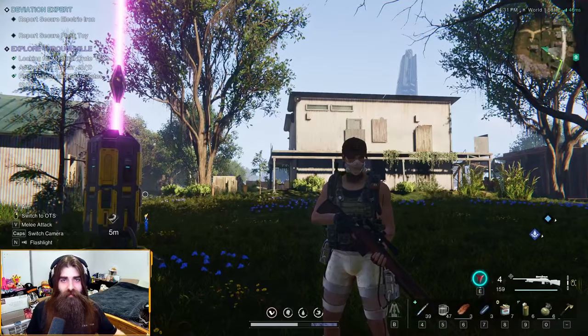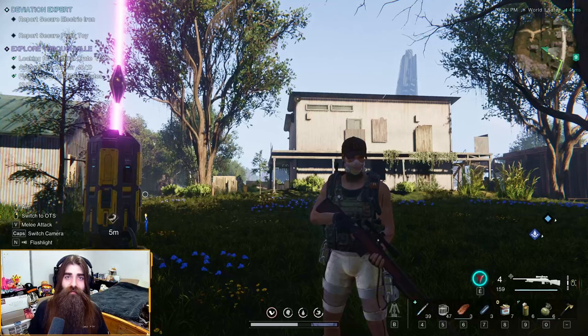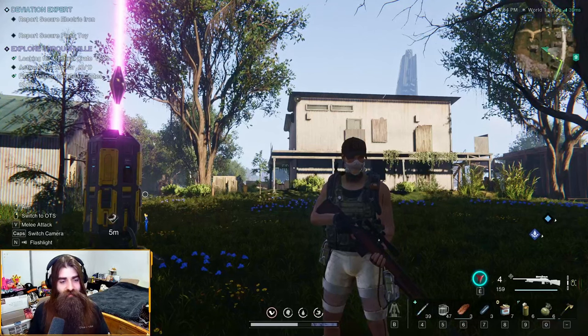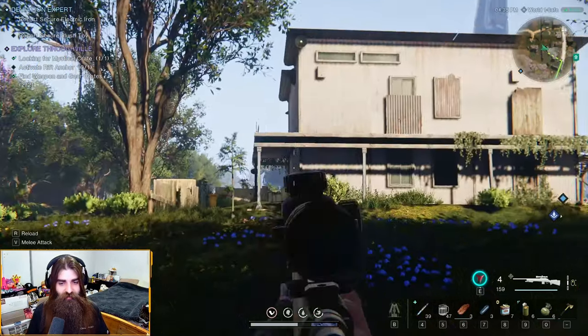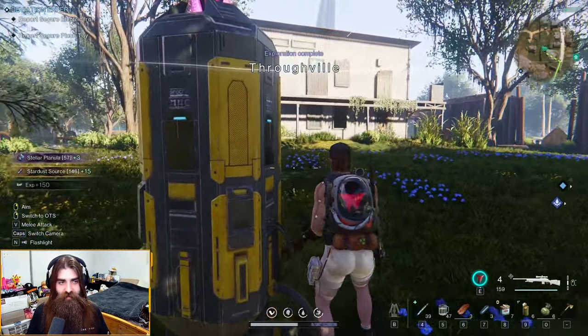Yo, what's up YouTube, it's your boy Poison coming at you with another Once Human settlements guide. Today we're going to go through Throughville and gather all the crates as well as the rift anchor. First off, let's grab the rift anchor, then let's go get the crates.